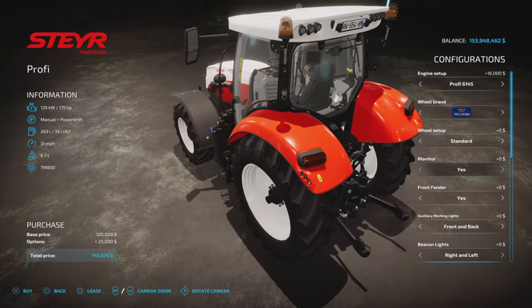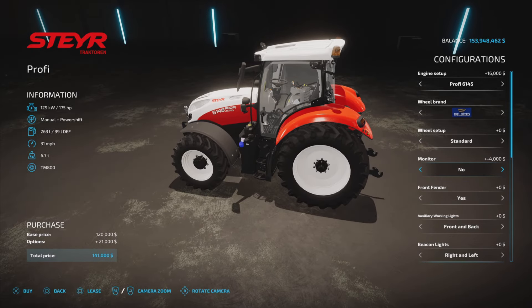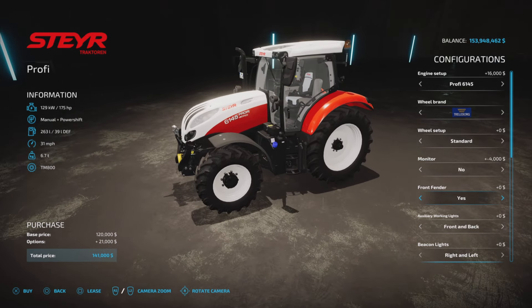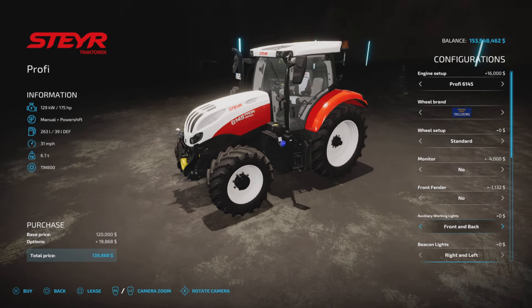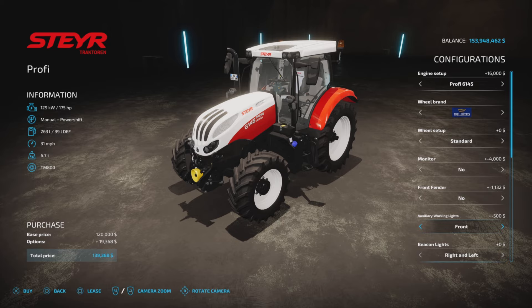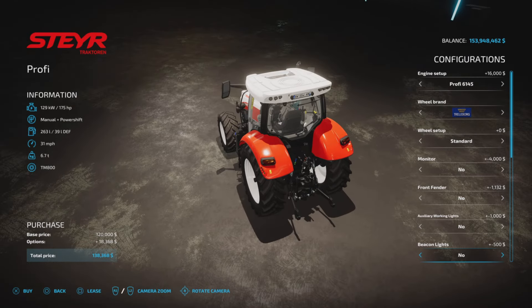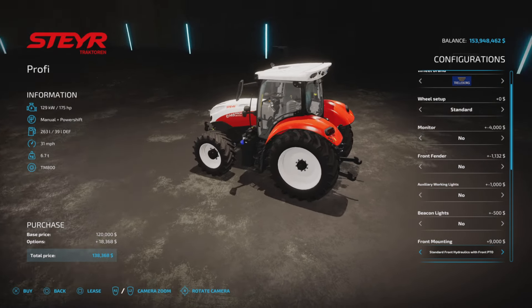Monitor: it comes standard but you can remove it and save $4,000. Front fender: also standard, but removing it saves another $1,100. Auxiliary working lights come standard, but removing those gets you a discount. Beacon lights, left and right, are standard — take those off for $500 off.